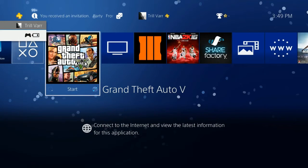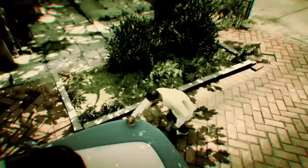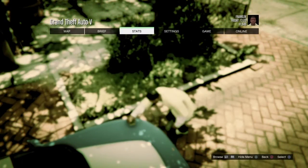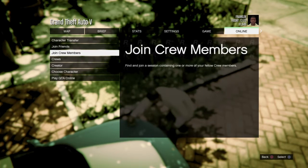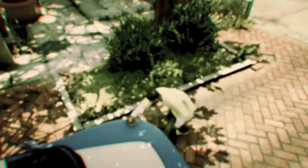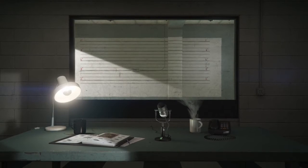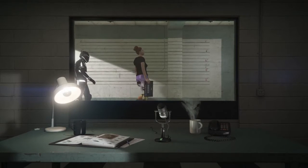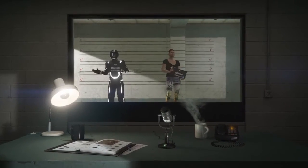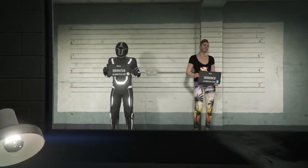Go back to the game. You should get an error message by then because I skipped that. And then you'll load in. Then you want to go back to online and go to choose character, and then hit X — you'll zoom in like this. When you load into this, click your main character, the one with the Trill outfit.